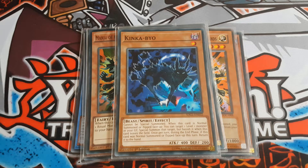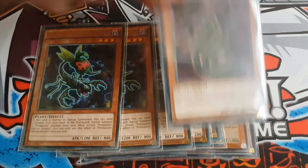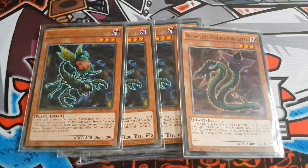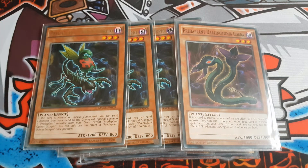I play triple Abyss Scorpion and one Darling Cobra. When you normal summon Scorpion you send one monster from your hand to the graveyard — it can be any of your Relinquished cards or Millennium Eye cards — which is really helpful to combo off and get your extra plays. Then you special summon Darling Cobra from your deck, and Darling Cobra's effect will add you one of your spell cards such as Instant Fusion or Relinquished Fusion.